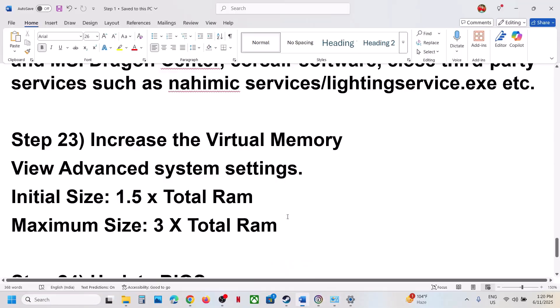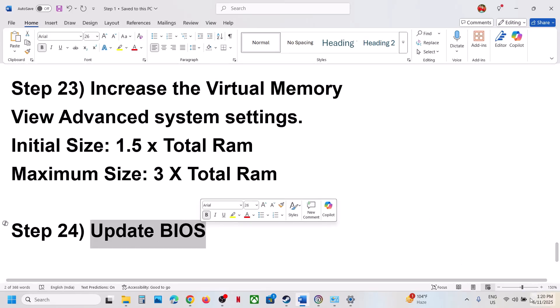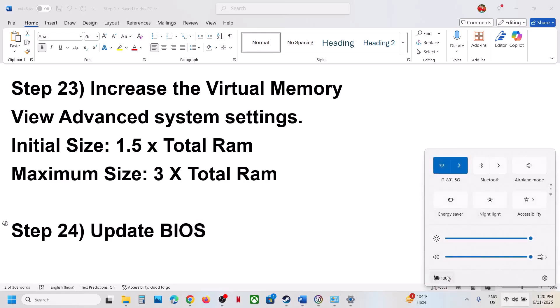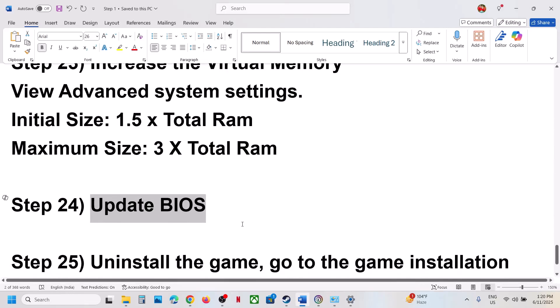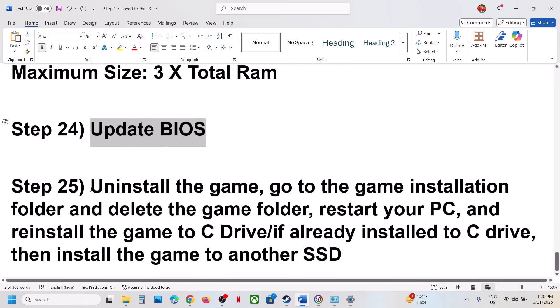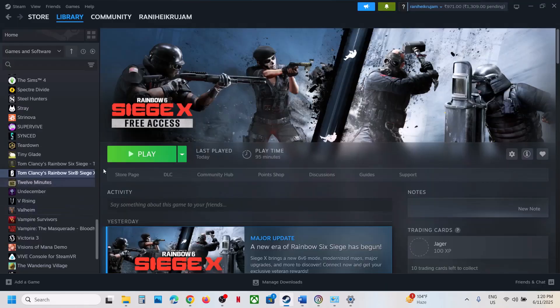The next step is to update the BIOS. Go to your system manufacturer's website, select your model number, and update the BIOS. For laptops, make sure the battery is above 10% and the AC adapter is connected. During the BIOS update your system will restart — do not unplug the power cable while the computer is restarting. Once done, log into the computer and launch the game.